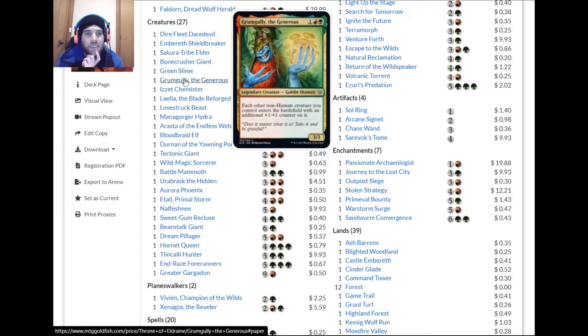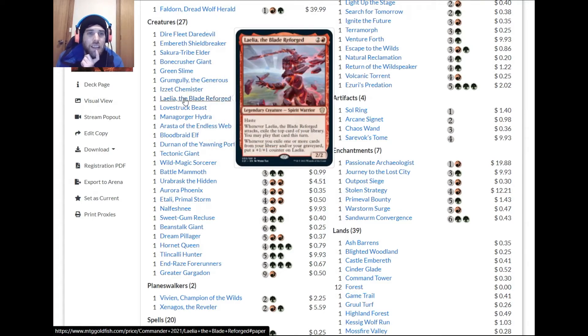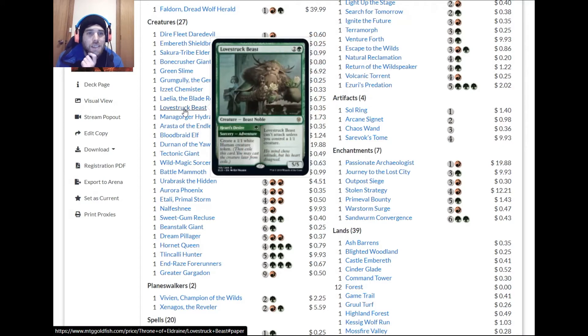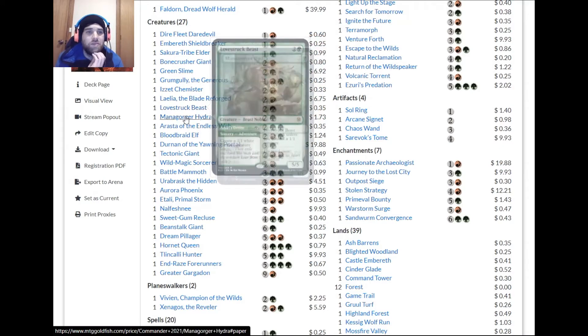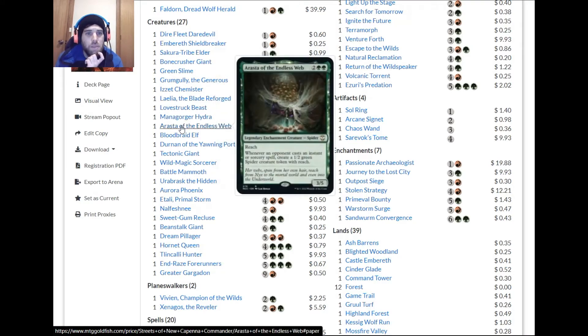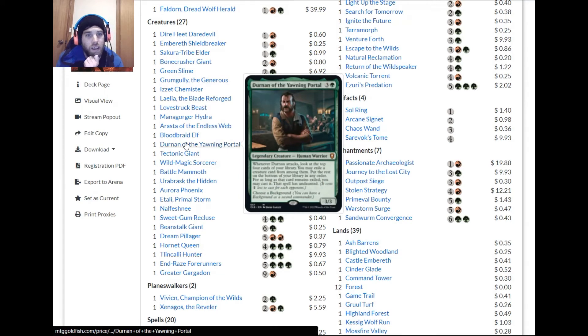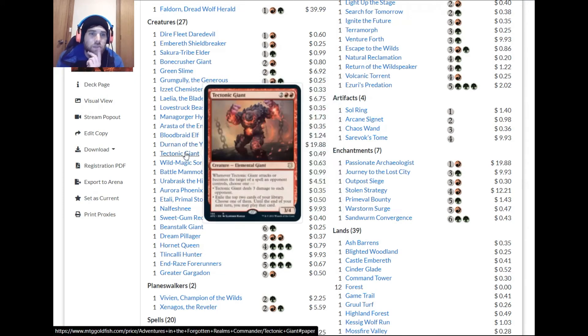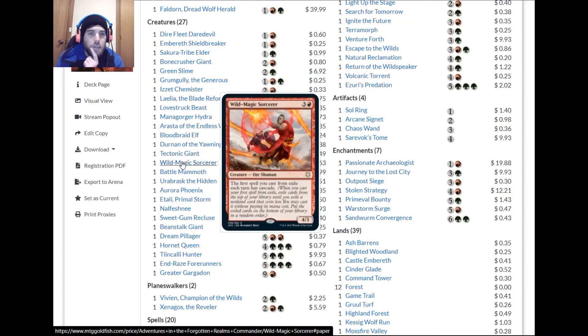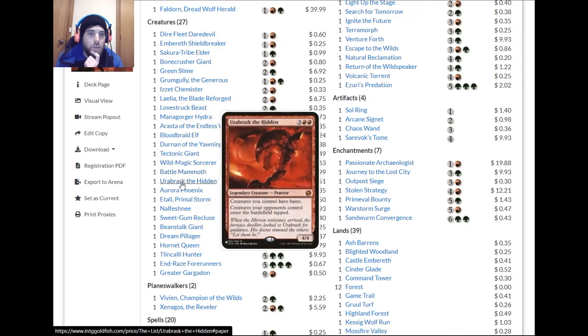Grown-Gully — I'm not sure what you're really doing here; buffing our stuff is fine. Lovestruck Beast is fine. Mana Gorge Hydra — I'd take this out, something better could be in its place. Raster — take that out too, because we want to control what we're doing, not hoping opponents give us stuff. Terramorphic Giants is really good. Battle Mammoth — I forgot about that one, it's great.